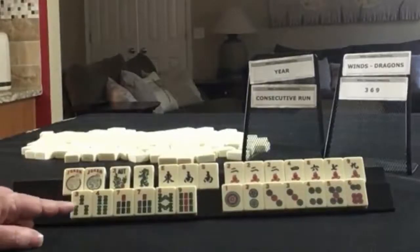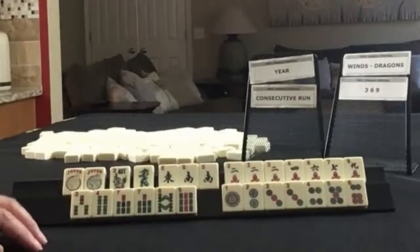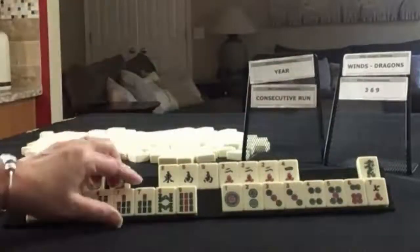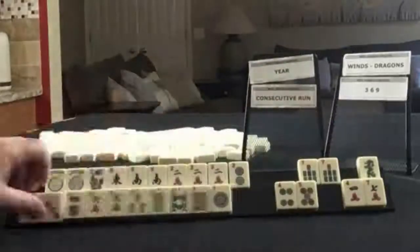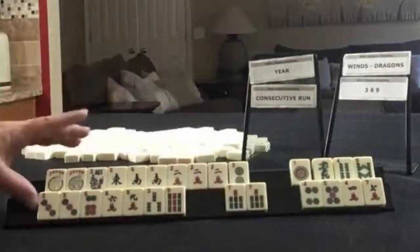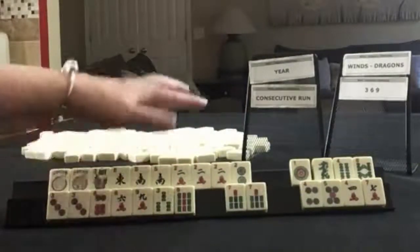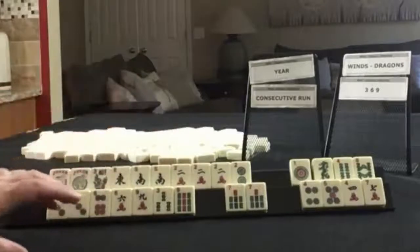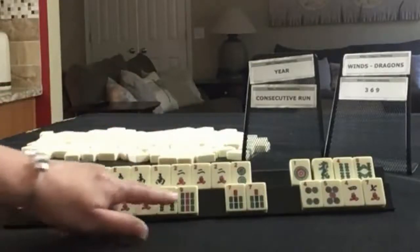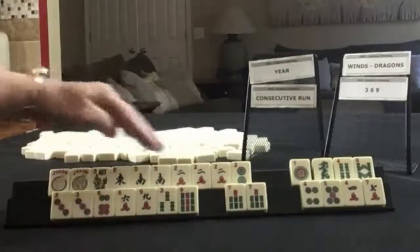If these were my tiles, I think I would play a year hand with all the twos, and then three-six-nine. Eight discards and joker bait. Now, we probably won't keep all these tiles, but this would give us time to build a year hand and three-six-nine. We have a good representation here — every number represented, and we have a lot of twos and jokers.